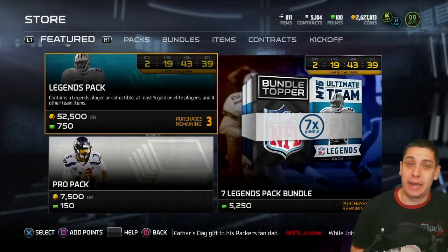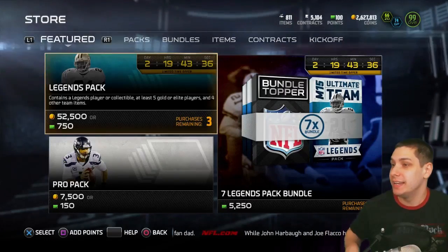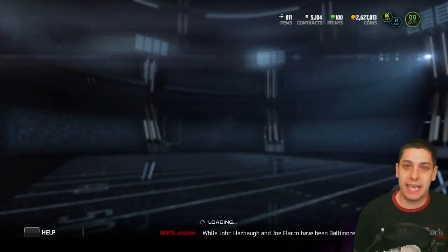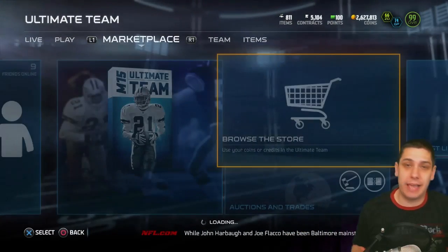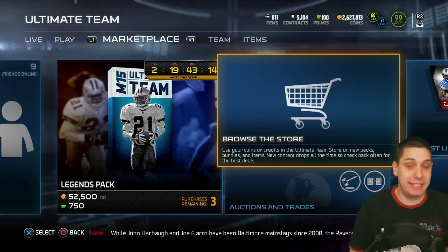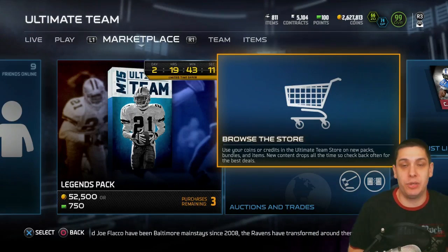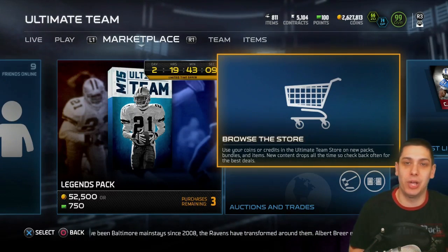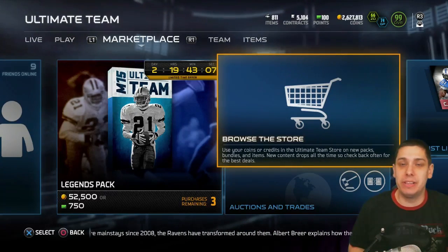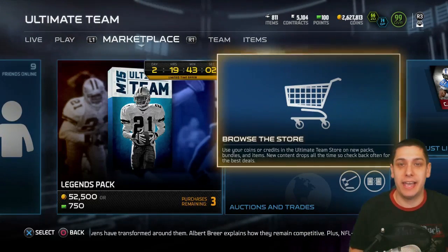I hope you guys are pulling better cards than I am in today's pack openings. Leave those in the comment section below. Let me know — are you gonna be making the upgrades to these new ultimate legend items? Are you gonna go with the base standard 99 overall ultimate team, or the boss item if you can afford it? Let me know in the comment section below. Thanks again guys, hope you enjoyed the video. If you did, be sure to hit the like button and subscribe if you're new, and I'll talk to you guys again soon.